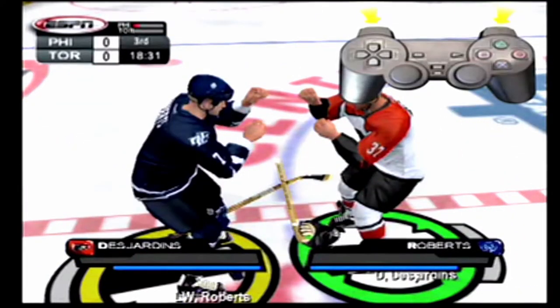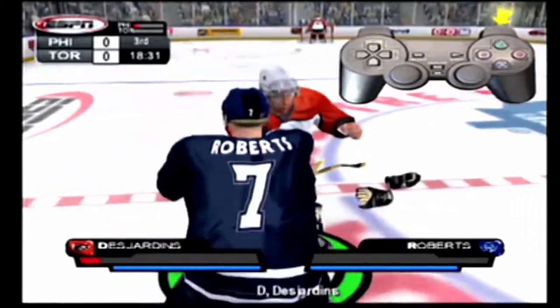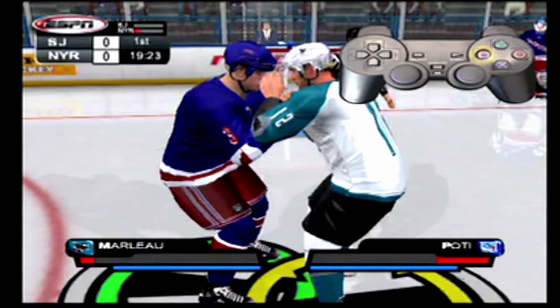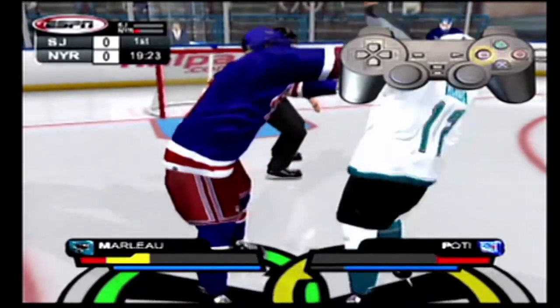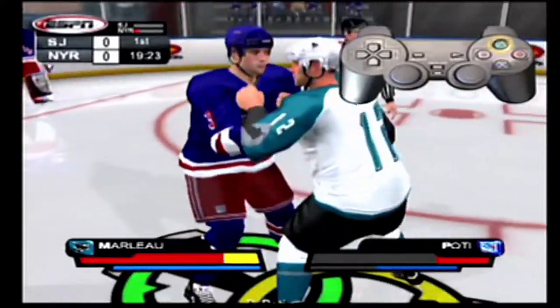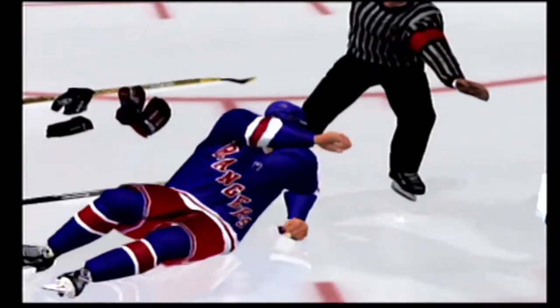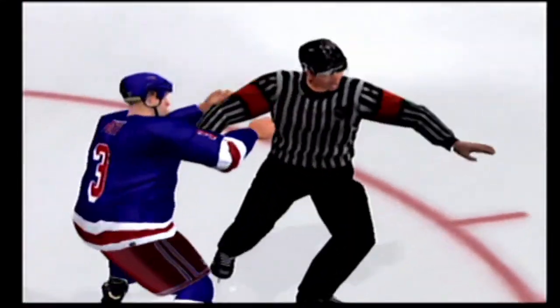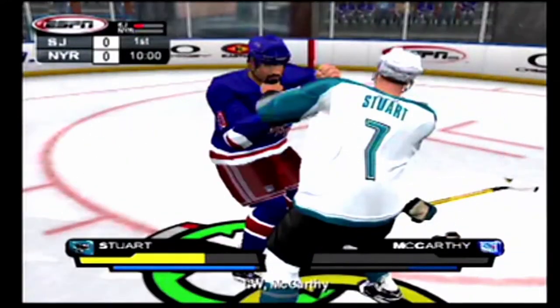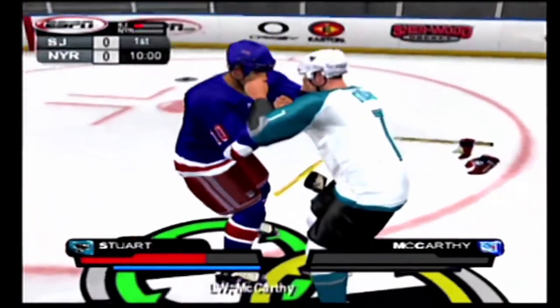You can use both L1 and R1 to grapple when you're close to your opponent. Pressing L1 will grab with your left hand, and pressing R1 will grab with your right hand. Once you get a hold of your opponent, press the square button to throw a jab — this is a weak punch, but very fast. The triangle button will throw an uppercut, which is slower but more powerful. Uppercuts are best when you're up close, while jabs are best when you're at a distance. The uppercut sucks up your player's stamina, while jabs won't drain him as fast.